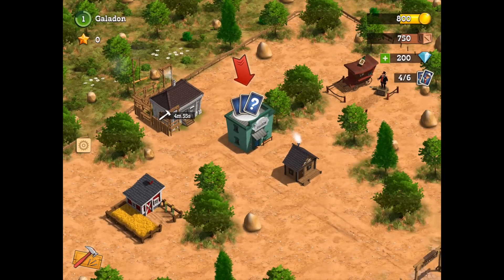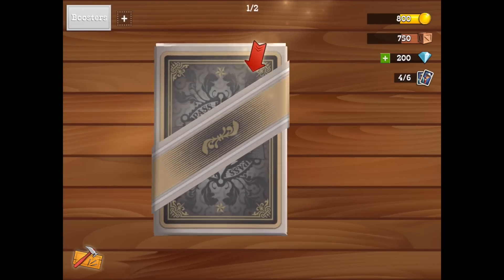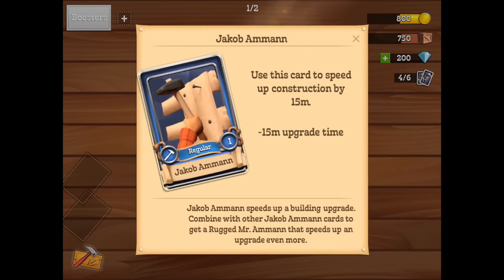So now we go to the saloon and get our first look at the card play portion of the game. You see we've got a basic silver and gold pack. The basic pack gives us random cards every two hours. Now there are free ways to reduce that waiting time, and we're going to be prompted to take the Jacob Ammon card first, which actually helps speed up building upgrades.